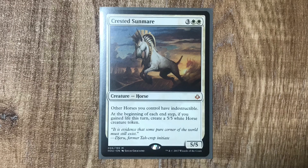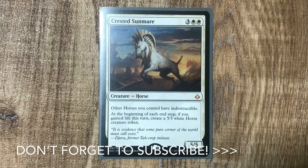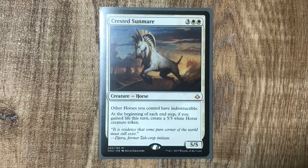Now we're up to standard sets, and the card that prompted this whole video: Crested Sunmare! I've been shoehorning this card into decks left, right and centre! If you've gained life in a turn, you get a 5/5 token, and with the Sunmare in play they're indestructible! Two Sunmares down, and they make each other indestructible for even more shenanigans!